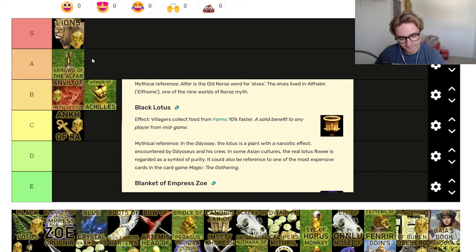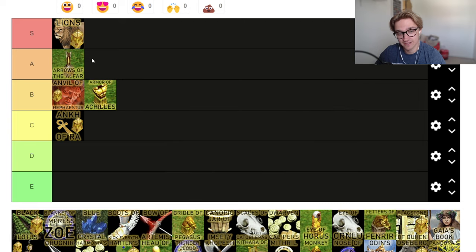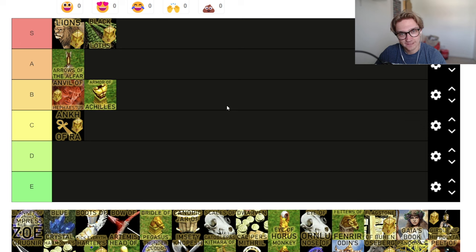Black Lotus — villagers collect food from farms 10% faster. Just a solid relic. You're going to farm at some point — it's inevitable because there's only a certain amount of hunt. Even on the fishing maps you obviously have to get it eventually. S tier relic. It gives you a really good boost and you're always going to want to pick that up. Extra eco for free — why not? Extra 10% if you get loads of villagers on it. It's just good.